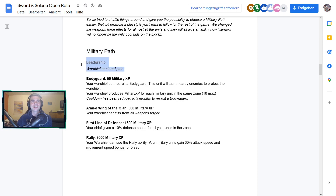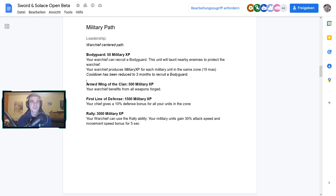The first military path is Leadership — the warchief-centered path. At 50 military XP you get a Bodyguard. At 500 military XP your warchief gets Wing of the Clan, meaning your warchief benefits from all weapons forged — so if you forge different weapons for different units, your warchief reaps all the benefits. At 1500 military XP, First Line of Defense gives your chief a 10 defense bonus aura for all units in the zone.